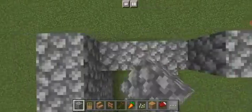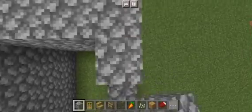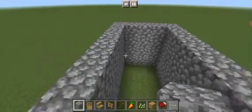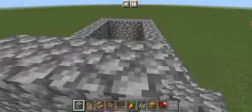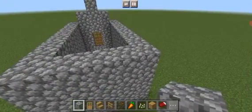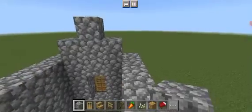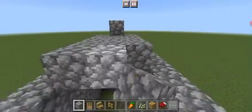Extend until it reaches its full length, just like that. Now we're going to add a triangle here, then the same thing on the other side. Just extend all this cobblestone.